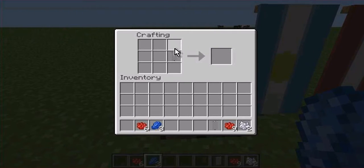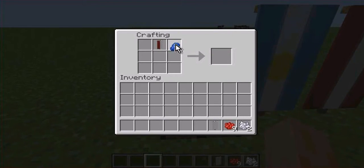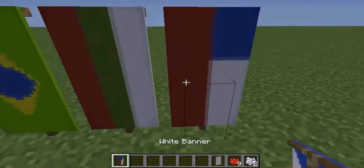Put the banner on the far right side — just make sure it's in that far right column — and fill up all the other ones beside that right column with rose red. That gives you a red banner with a white stripe, which kind of looks like the Polish flag. Then put it in the top bit here — it has to be in that exact square — and get the three lapis lazuli, place one on each side and one at the bottom of it, and that gives you the triangle. And there we go, that's the Czech Republic flag done.